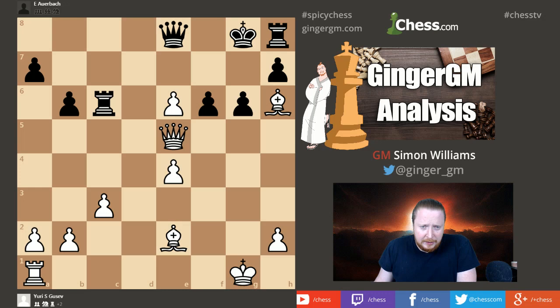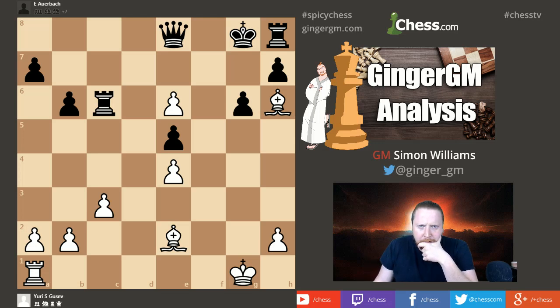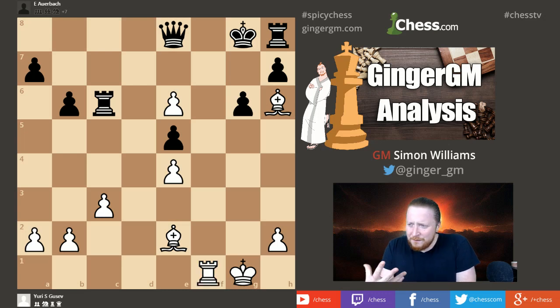Rather than retreating the queen — when black could take on e6, since he has two pieces attacking that pawn — white came up with another idea: queen takes e5. Now black has to take the queen. What is the reason behind this crazy idea? The idea is rook to f1. I implore you to check this position with a computer engine. I've tried it with Komodo and Fritz, and all these engines say black is completely winning, even if you let it run for a while. But I differ with the computer — I think it's either a win for white, or black might somehow draw, but I haven't found that draw yet.